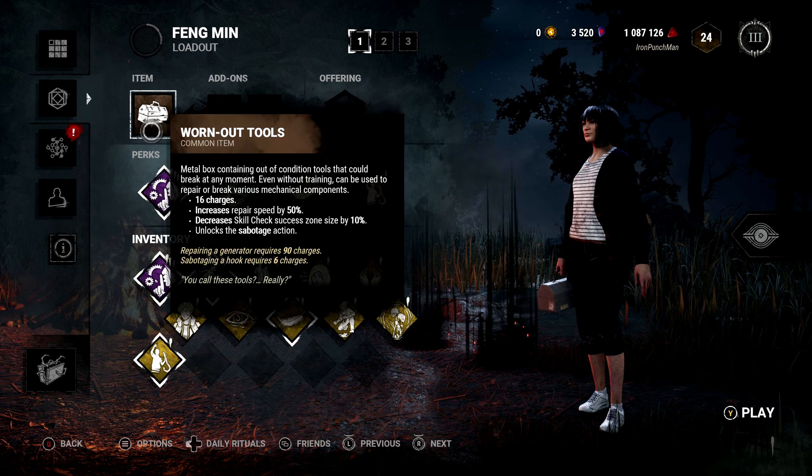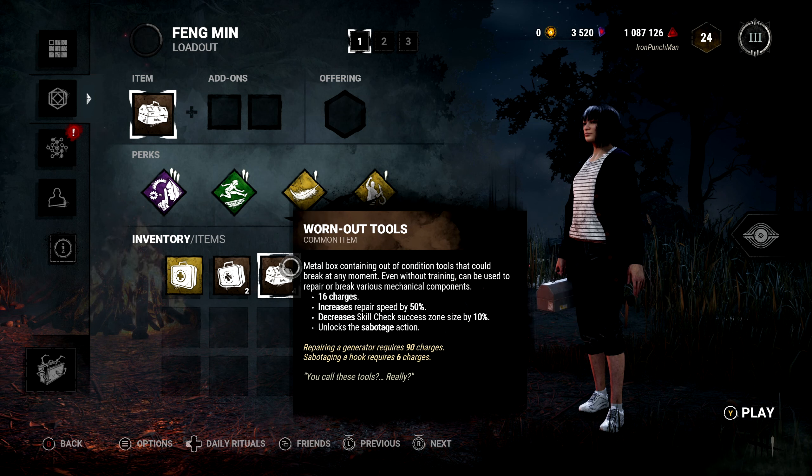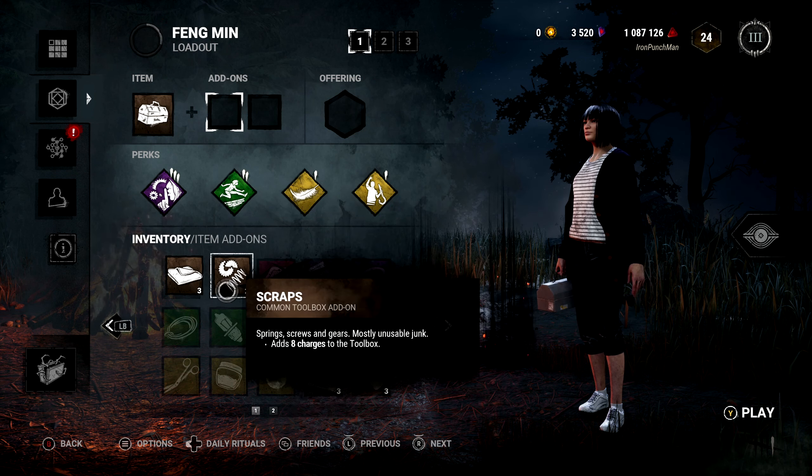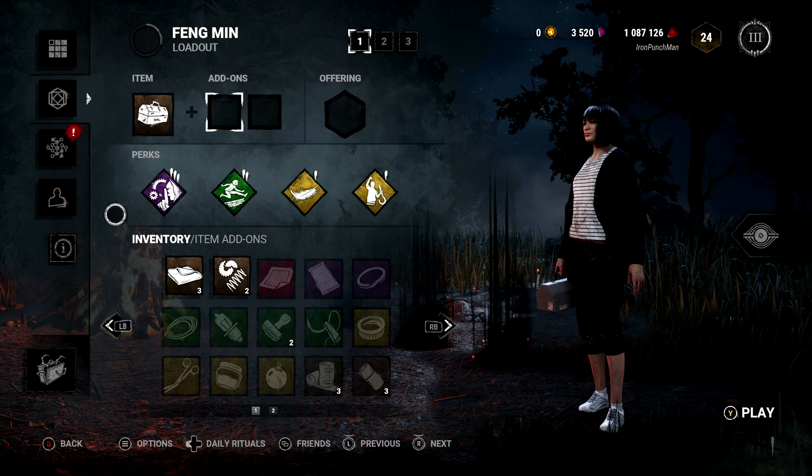For Feng Min, since we have 4 perks, we are going to stick with the worn-out toolbox. If I go to add-ons, I have very little, so I don't really want to use any add-ons.